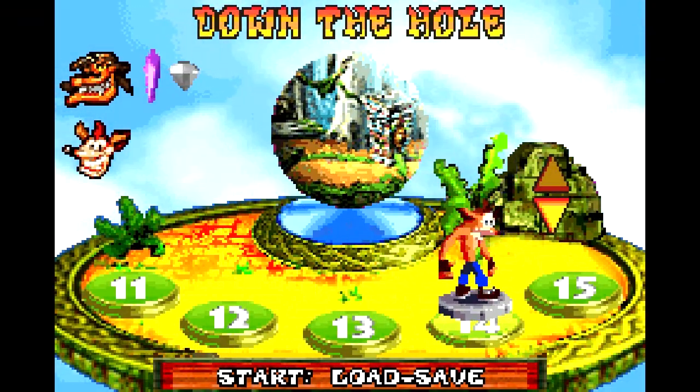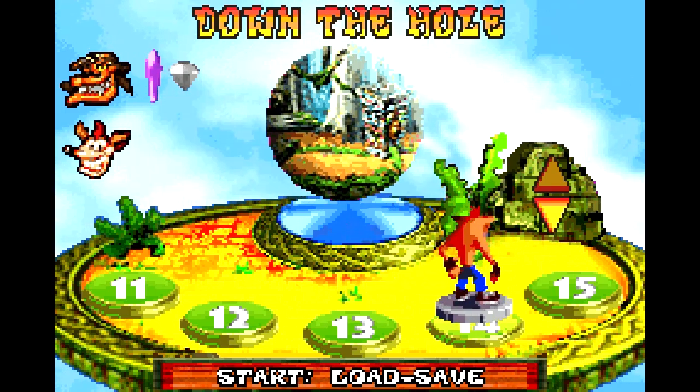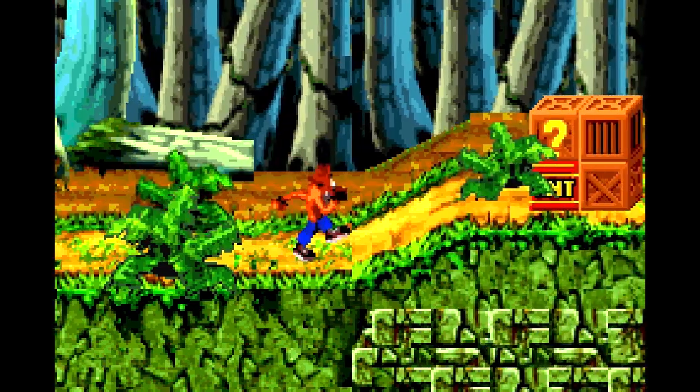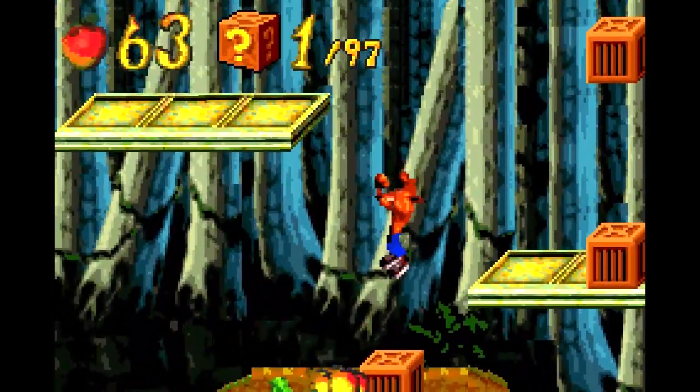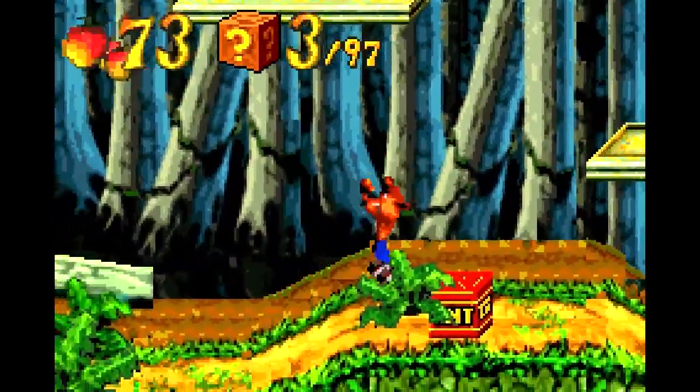Hey folks, it's the Red, and welcome back to the Crash Bandicoot Huge Adventure No Damage Run! Our next level: go down the hole. And here we are for the fourth time in the Jungle Theme. This is the last time that the game uses the Jungle Theme for a new level, but it's not the last time we're going to be seeing it in the game.